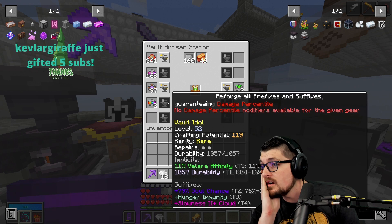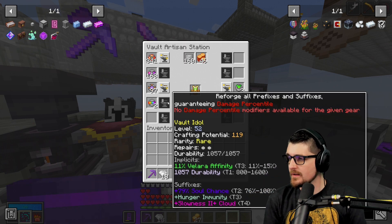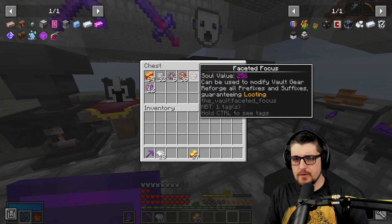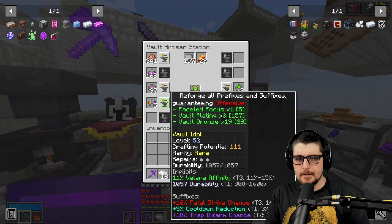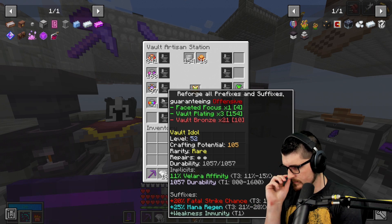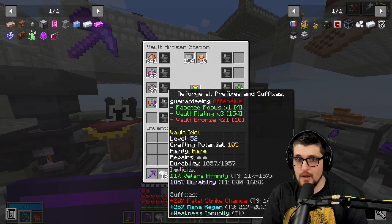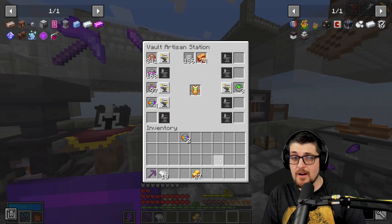Oh interesting — you can't put damage percentile. Kevlar Giraffe with a five gift in — thank you so much for that epic support and supporting the content. Maybe you can't do damage with the idols anymore? Did they remove that? Is it only fatal strike? You could only get fatal strike chance — I didn't realize that. That's less good. I mean, it's still good — this makes us 30% chance to hit it, and it is very powerful when we do hit. I appreciate that, Kevlar — that's very kind of you.